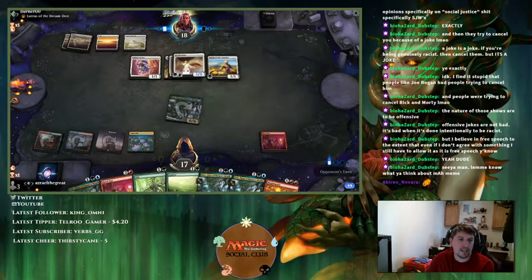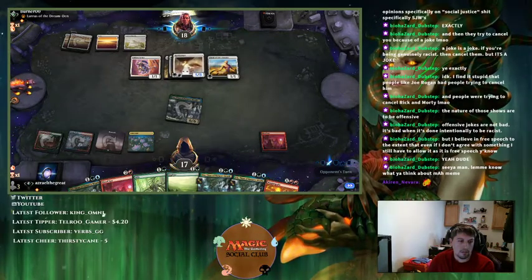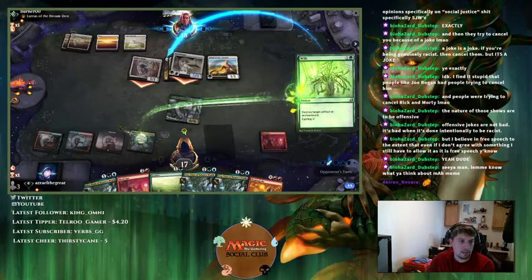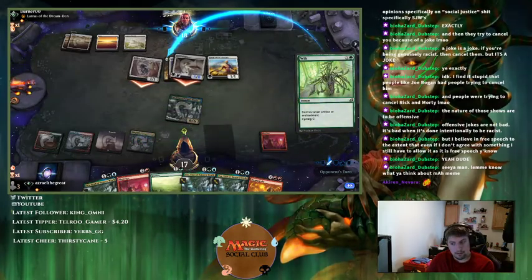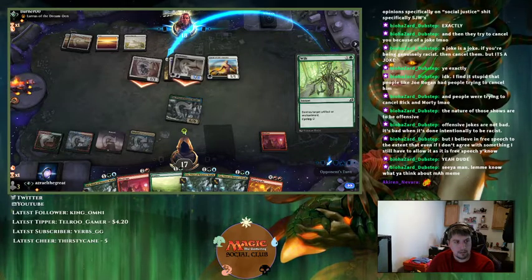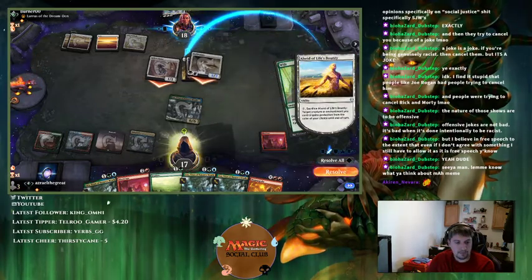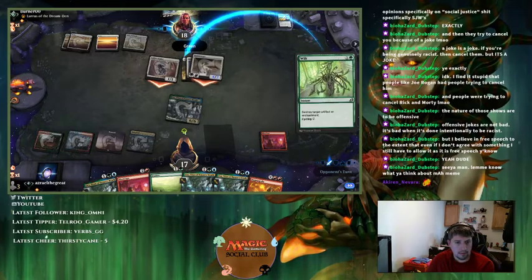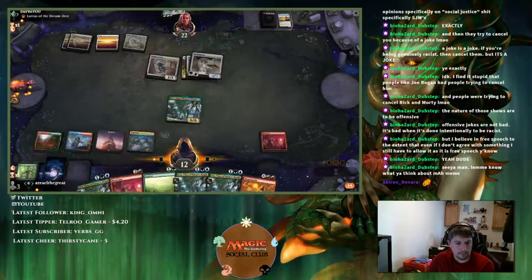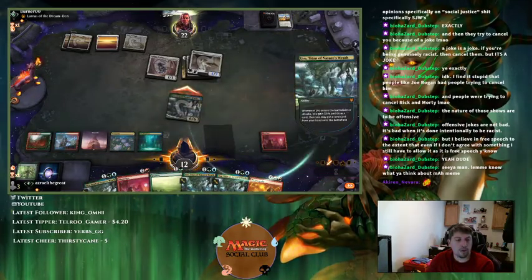This has lifelink so I can just Wilt All That Glitters — even if they have an enchantment, I'm still gaining the life. I have all four Uros in my hand. I still can't cast Niv-Mizzet — oh, because it's during my turn. I'm wondering why I can't cast Niv-Mizzet here.